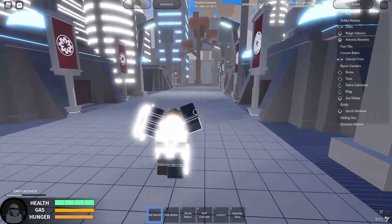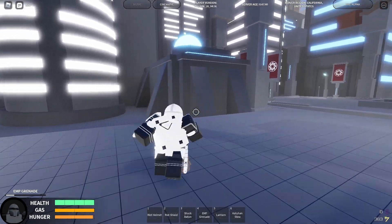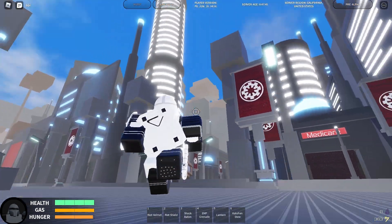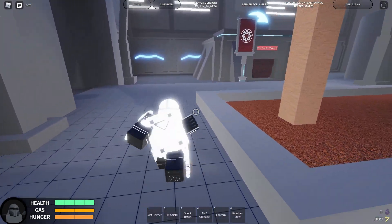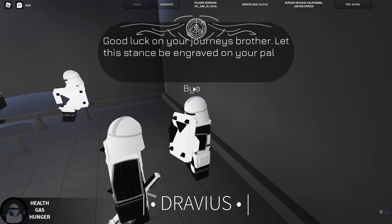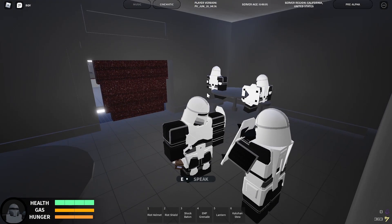Now I'll show you guys where the riot trooper trainer is. Here is where the riot trooper trainer is. For the first skill you just get the armor, but to enlist you need captain rank, level 18, and 1250 credits.